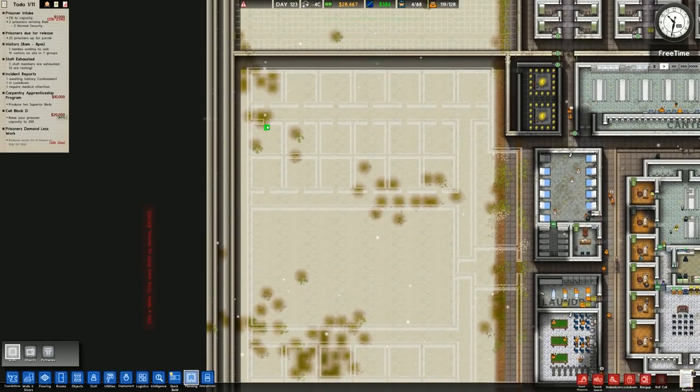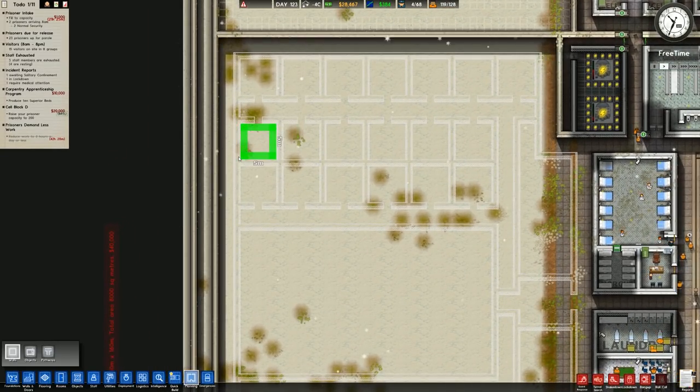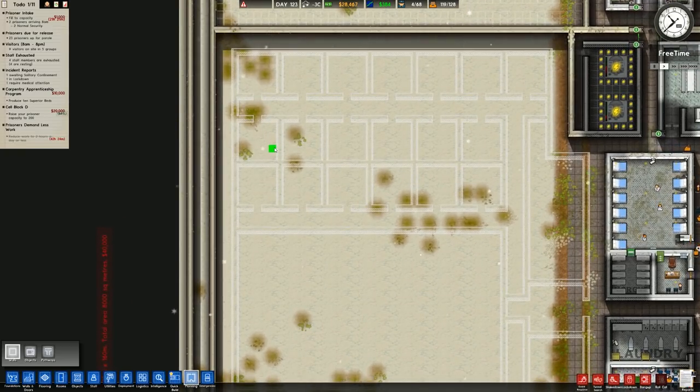Over to the centre here - this is where we have the 5x5 cells, and this is where they will have permanent lockdown. So this is going to be high risk and supermax, probably a mix between the two, but the ratios haven't yet been fully decided.